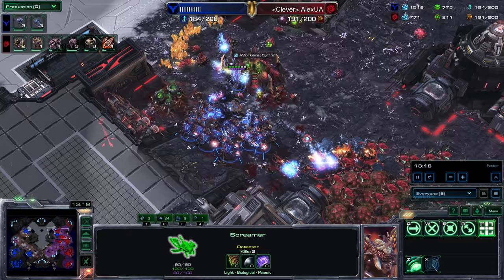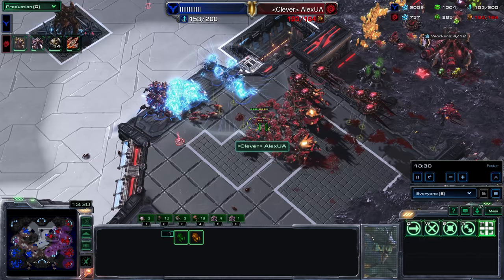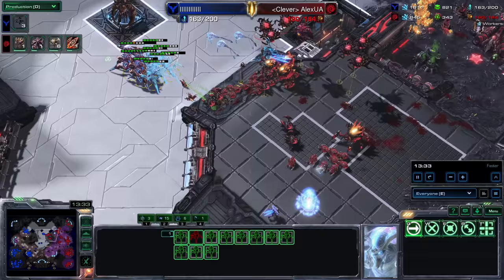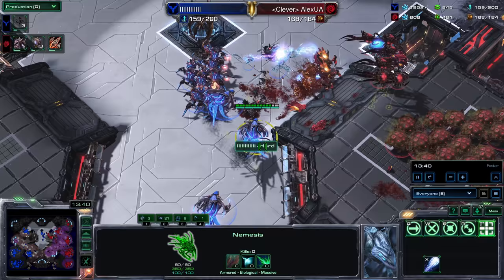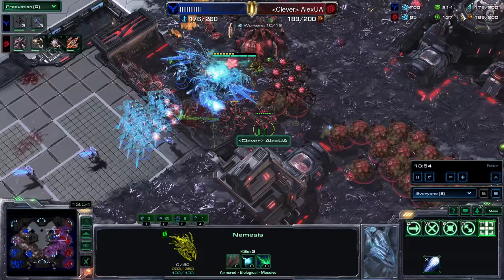A couple of Zerglings trying to go around the back. Swarm Hosts — now we're actually getting some work in, and this is not so good a fight for the Hybrid anymore. Those Locusts deal too much damage. He stayed around a little too long, probably feeling the same way I did — thinking you could just straight-up win the game. Now the Nemesis have arrived as well, and those Nemesis are pretty strong. There are already Corruptors out.